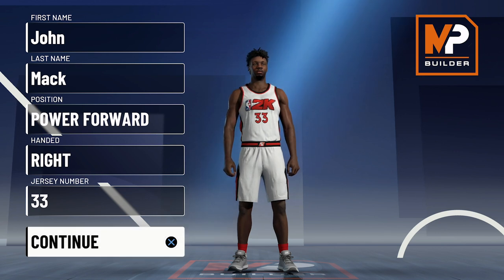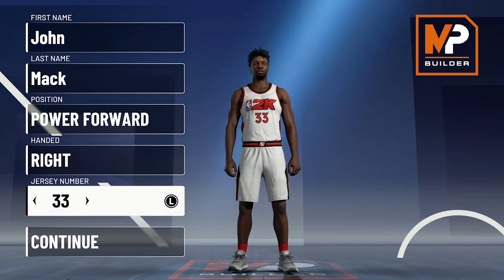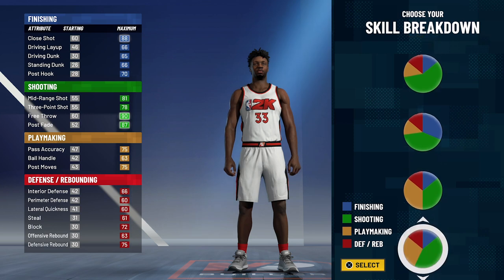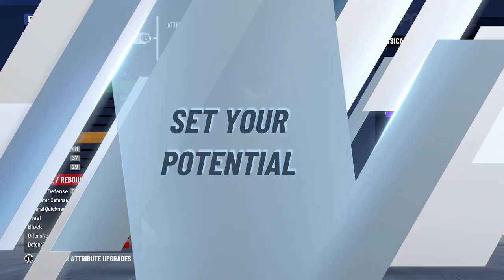After his stop in Houston, he's now a dynamic player for the Portland Trail Blazers. Without further ado, let's get into the build. This is going to be power forward — handedness and jersey number don't matter. The pie chart you're going to go with is the green and red half-and-half pie chart, and for the physical profile you're going to go with the balanced physical profile.